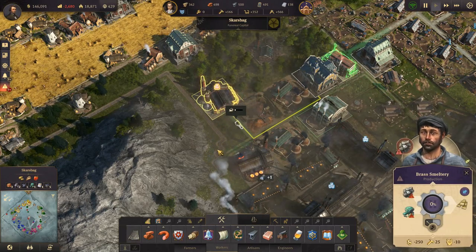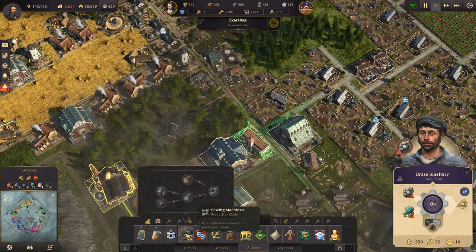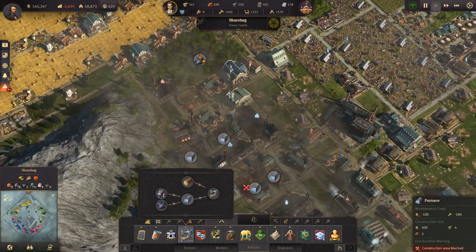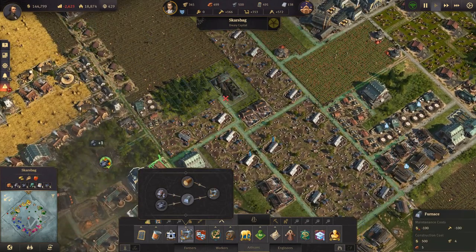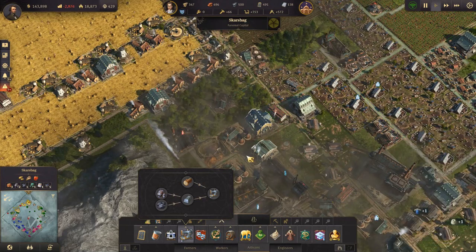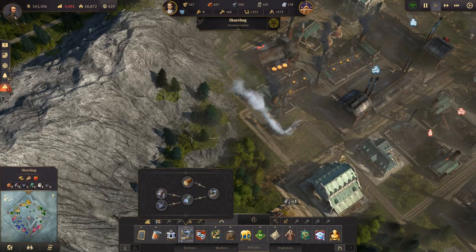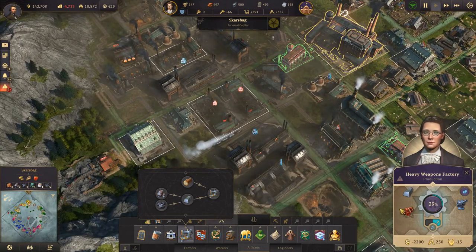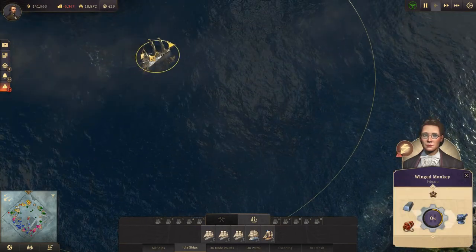We've run out of cabins — that's the brass smelting. There's room in there but I don't really want to build in there, I want to build down here. I don't think I have a choice — we'll build it there in lack of better options. Are we producing heavy weapons? We are producing heavy weapons! That is fan-freaking-tastic.